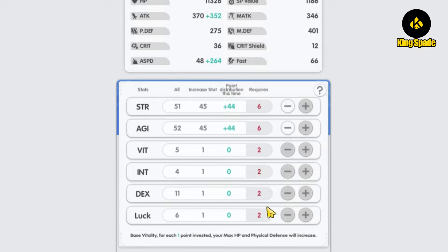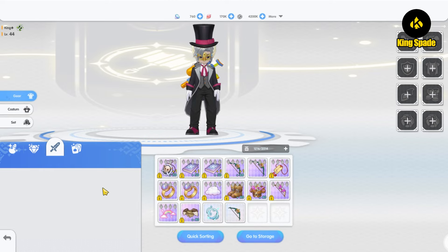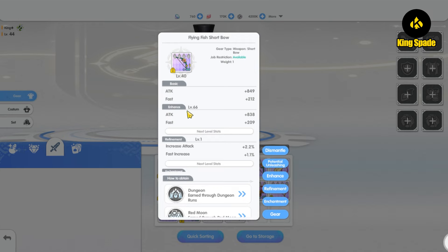After knowing that, how should you build your archer in ROR? Similar to ROX, there are at least two types of weapons: the Long Bow and the Short Bow. The weapon you choose will ultimately determine your playstyle. The Long Bow has the attack speed stat, while the Short Bow has the Fast or Haste stat, which affects your skill cooldown duration. So the Long Bow suits the Shoot and Falcon builds, and the Short Bow suits the Trap build or skill-type in general.